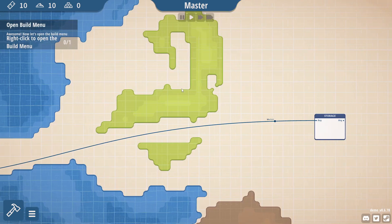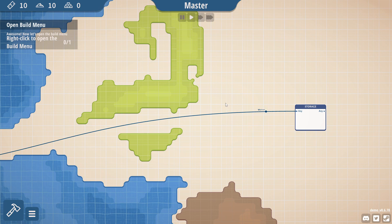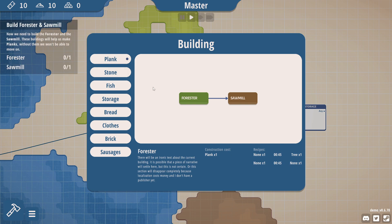Greetings mortals, I am the Fallen Shogun and welcome to Masterplan Tycoon, which is one of those stripped down tycoon games where you try to get supplies — so it's like a transport tycoon.